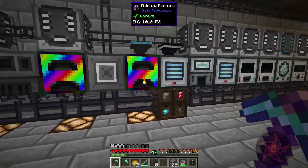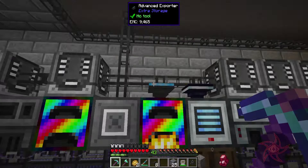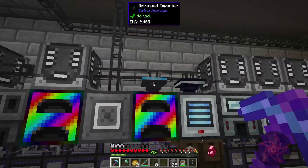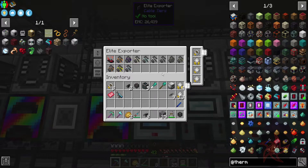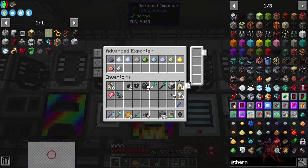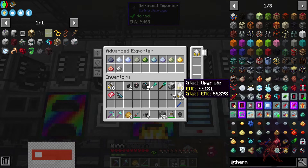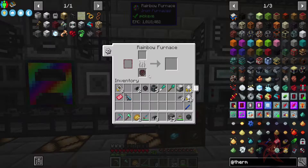Yeah, I can feel the lag. I set up this guy — this is an advanced exporter from Extra Storage, as opposed to the elite exporter from Cable Tears. I decided to try them both out and see. I'm kind of thinking the advanced one is actually faster.